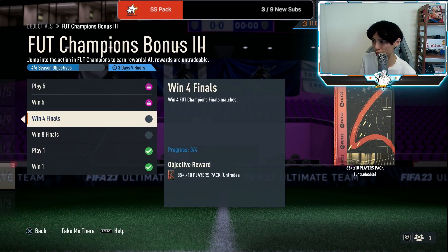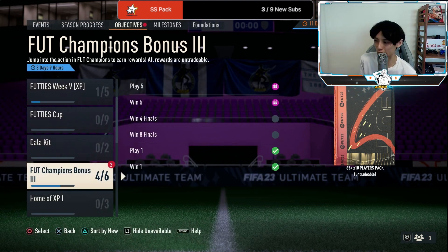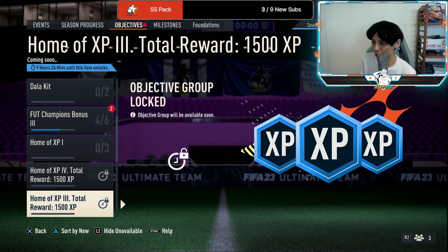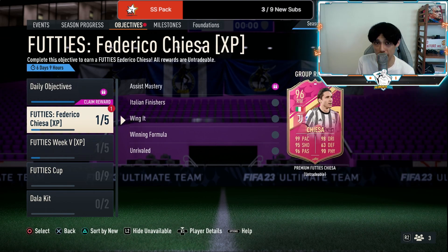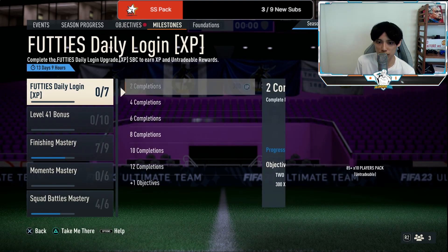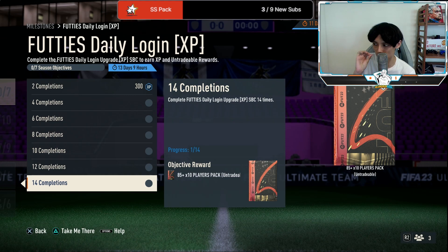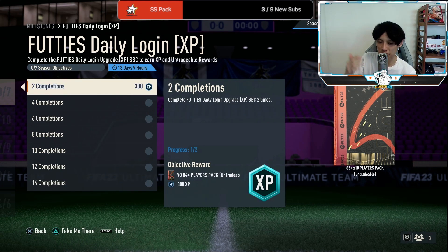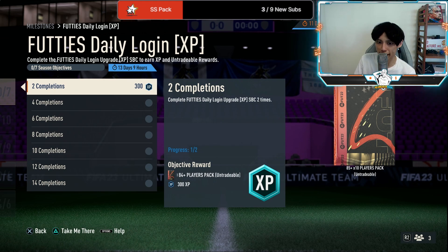I just want to point out something: EA has actually changed the objective again. So instead of having to win games with Prem and Liga players, you just have to win Champions games. If you're somebody who gets like 8 wins, it's basically free fodder. Also, the daily login challenge — all you have to do is submit one bronze common player. It's very easy, but this time you cannot miss a single login. You have to do it for 14 days straight, so just remember — if you can't log on to the console, just use your mobile app.